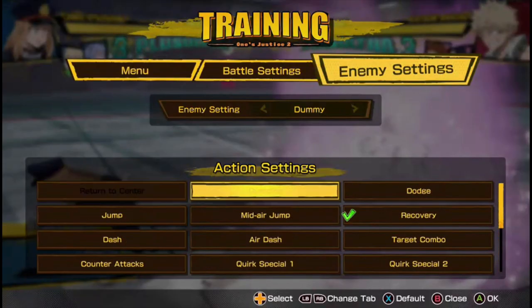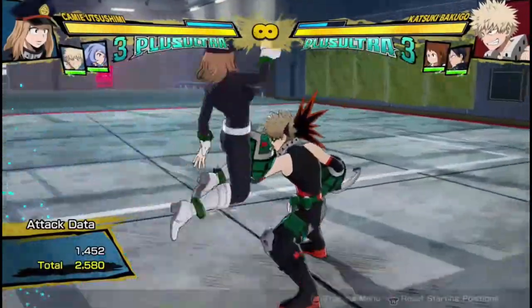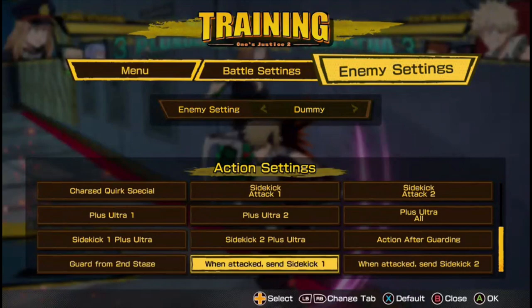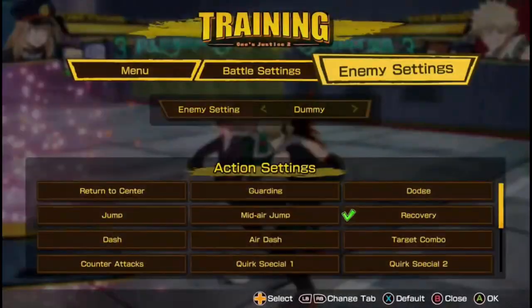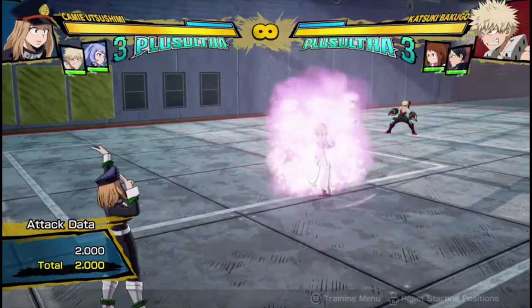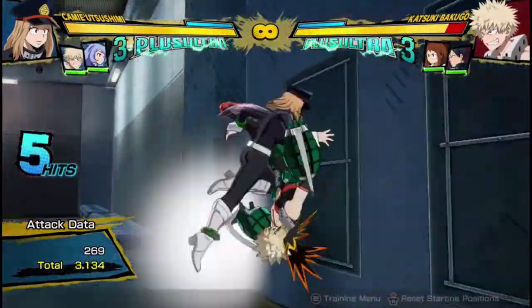Because it's plus on block, if Bakugo blocks it I can attack before he can attack after blocking it — and that's essentially what plus on block means. So unlike something like her attack string, which is minus on block, this illusion summon leaves you at advantage. She only summons it at a specific close range, so make sure you throw it out if you're in that area. It's plus on block and can start combos, so if you manage to get it on the opponent, it's a win-win — which makes it quite overpowered.